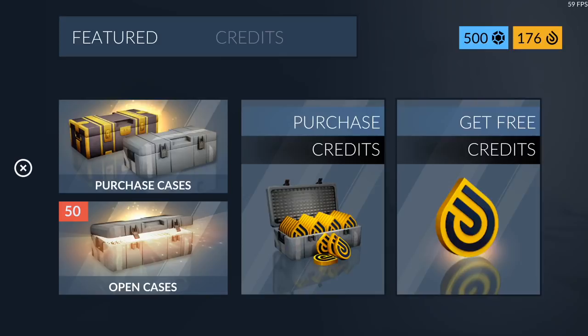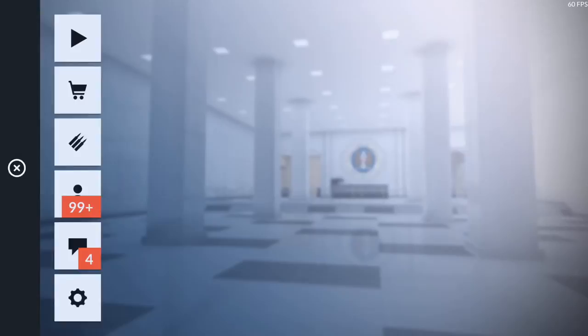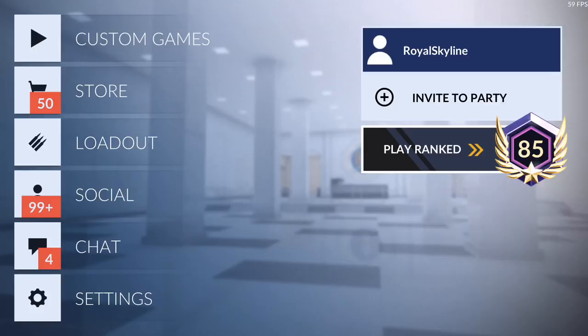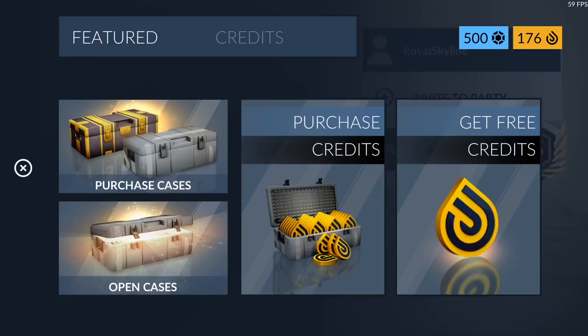Welcome back guys to a brand new video. As you can see we have 50 cases to open — thank you to the Critical Ops team for sending me these cases, it really helps out a lot. We're going to try to get one of the new knives, either this one or Power Surge, probably one of the best remake skins you can possibly get. We're on a very low chance of getting a knife right now.